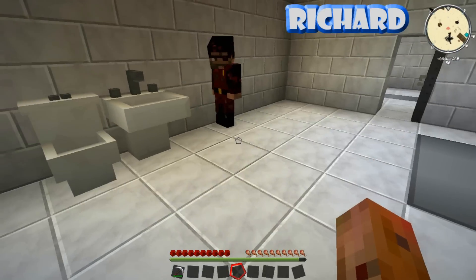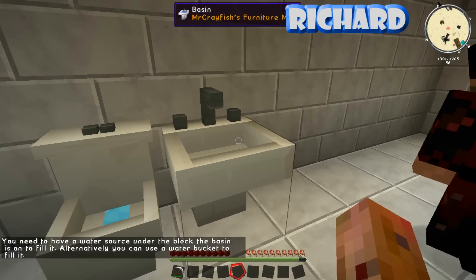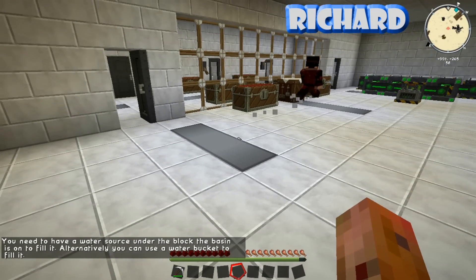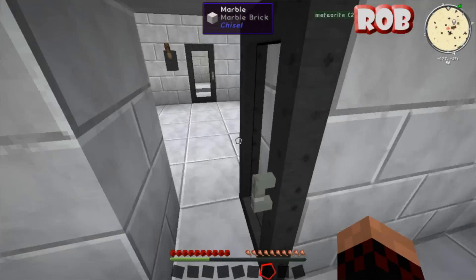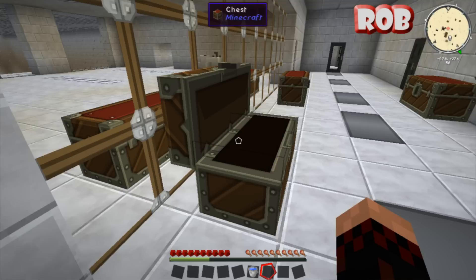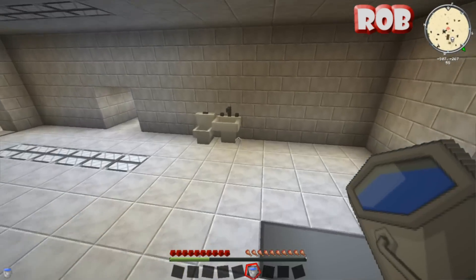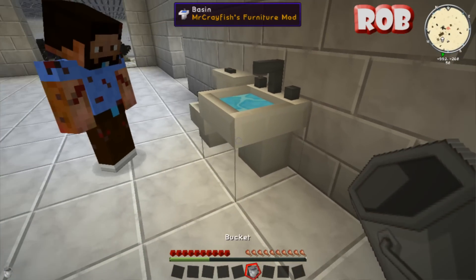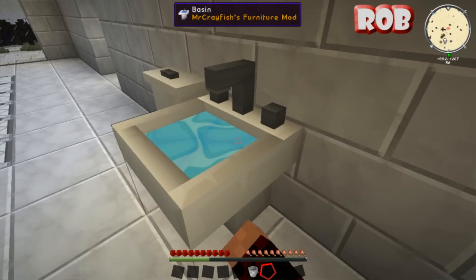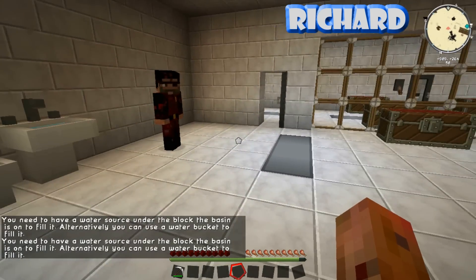Hang on, you need to have a water source under the sink - does it not work? You put this in, you can fill it with a bucket of water. We got a bucket of water, probably not. Get some water - have you got a bucket? Not on me, no. Oh there's a bucket of water, I'm gonna fill up the sink. We're just gonna have stagnant water sat in there. I was hoping it would give me infinite water. There you go, wash your hands.